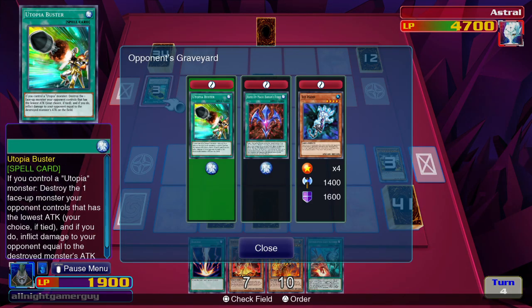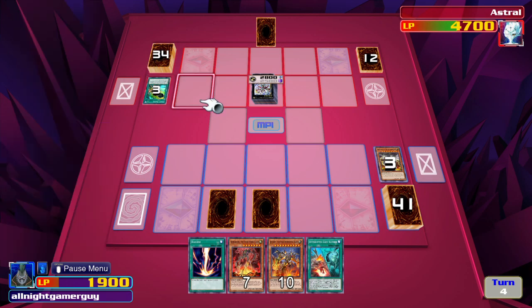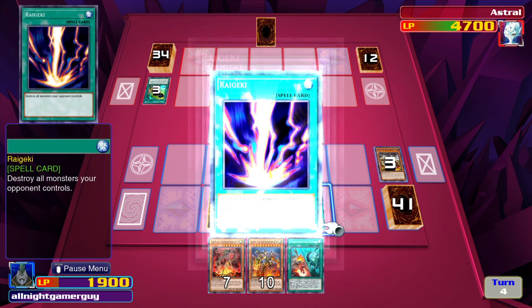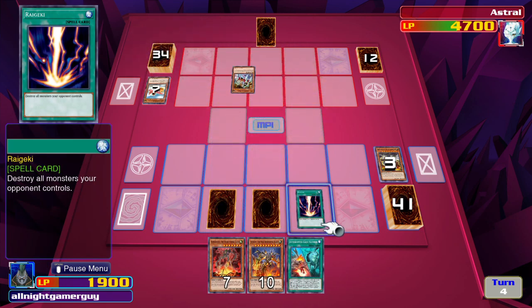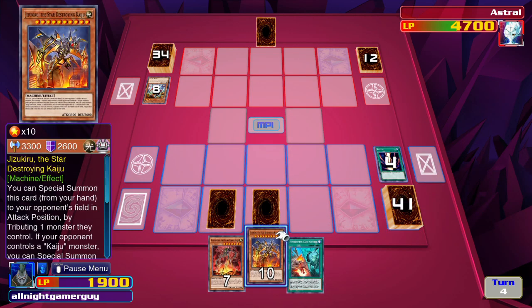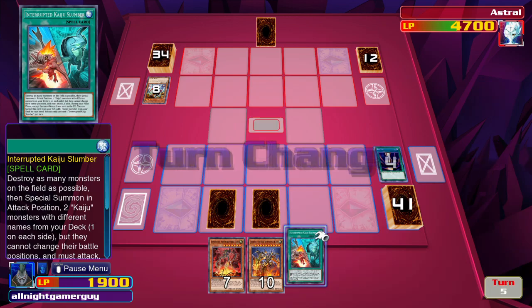What is this? If you have a Utopia Monster, destroys one monster. Okay, that's actually pretty cool. Magic card — Raigeki. And I think I'll take my chances there.